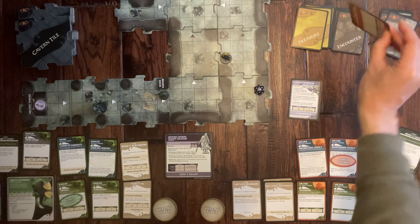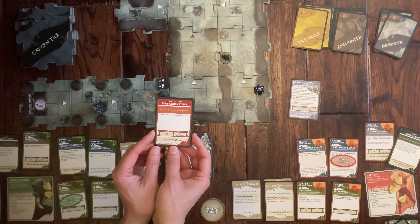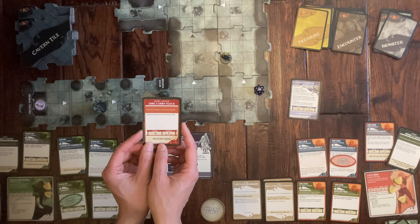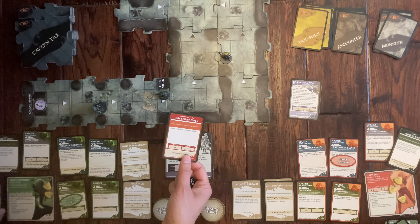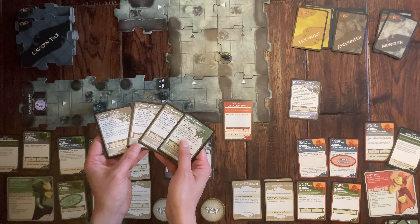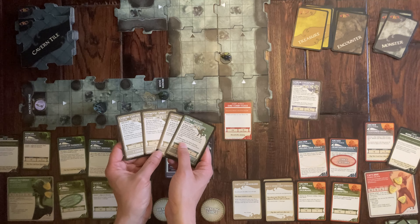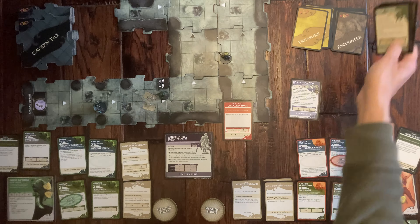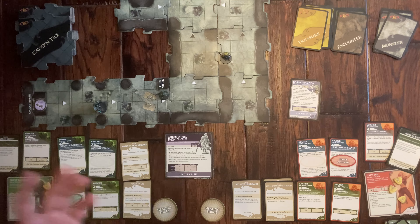Since I didn't explore a new edge I draw a counter card — another attack event: Dire Flock. I have exactly five experience points and trade them in to cancel the event. That's the end of my turn.